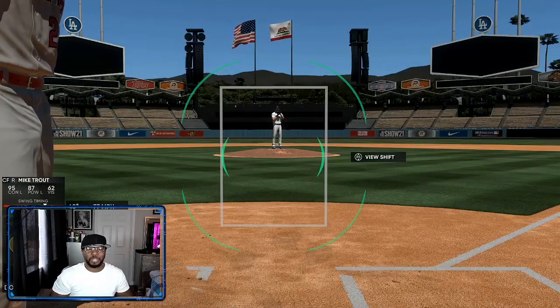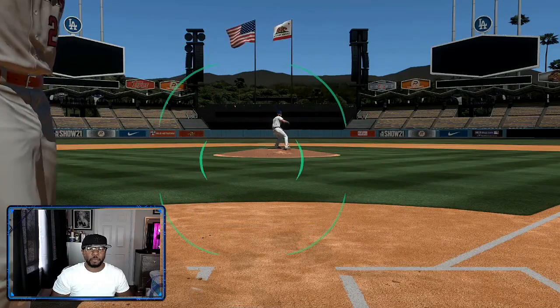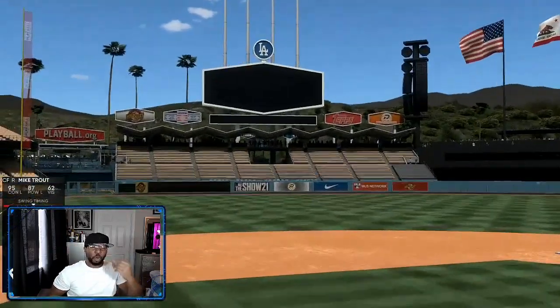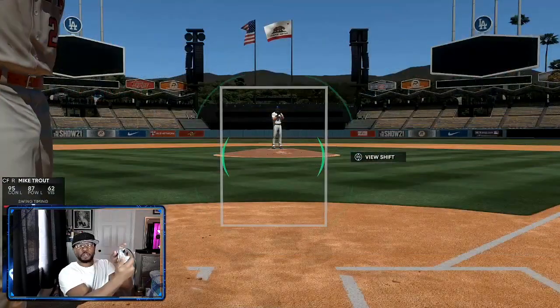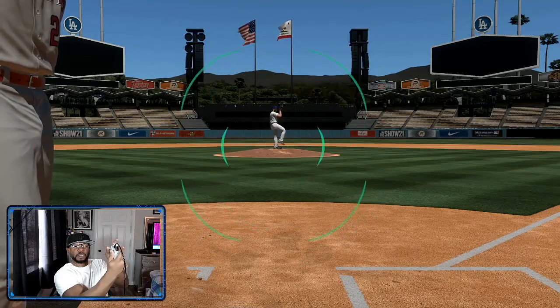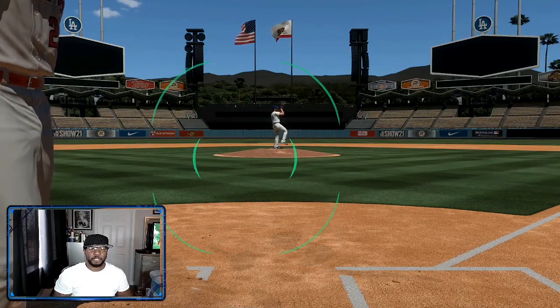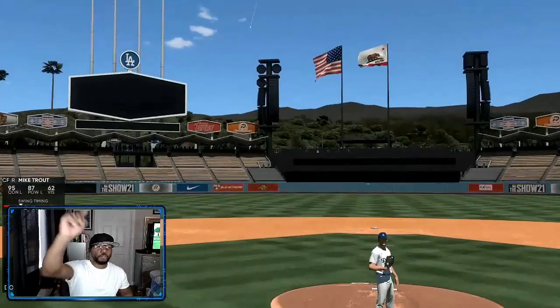Three swings: PCI, then swing — perfect. I saw the ball was low and I adjusted my PCI slowly. You want to do little motions with your PCI — little motions. I like to start slightly off to the left because from there I can move right, up, and down.